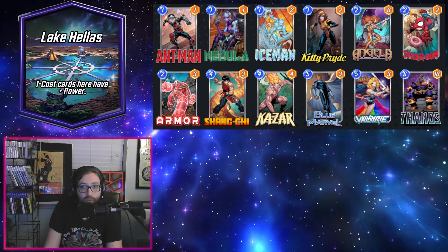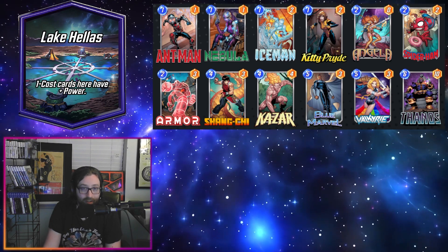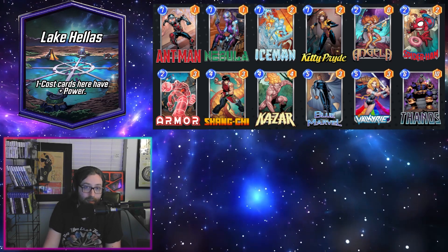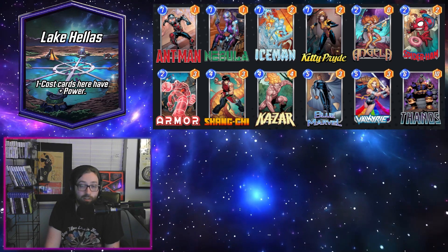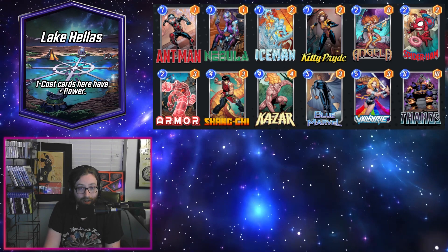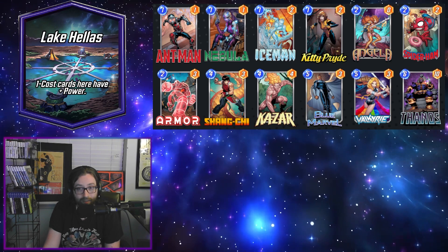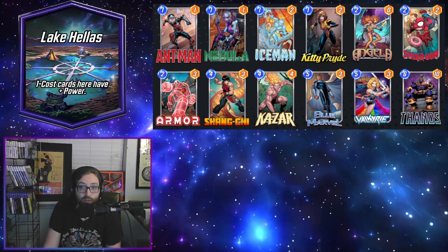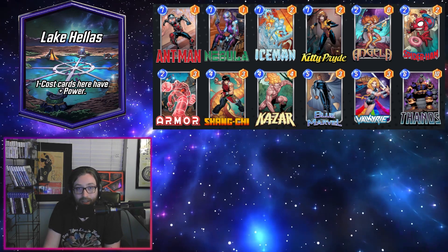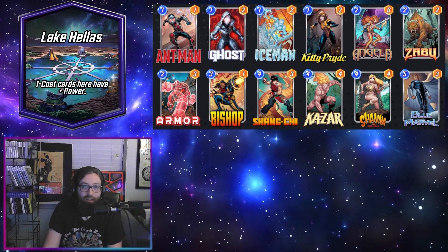If you're more into the zoo style approach, we've got two zoo decks. The first one is Thanos Zoo — if you really just want to spam your one-drops, you can't pick a better deck. You have some pretty good ones here with Ant-Man, Nebula, Iceman, and Kitty, as well as all the Thanos stones. Angela, Spider-Ham, and Armor round out our two-drops, with a little bit of interaction with Shang-Chi and Valkyrie. Bizzare and Blue Marvel buff our boards, and Thanos is mainly here for the stones, but sometimes it's useful to just slam the body down, especially if you played out all your stones.